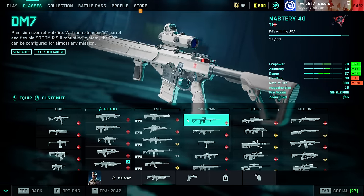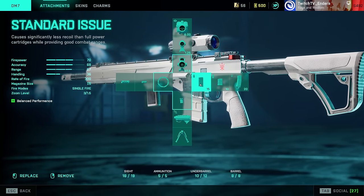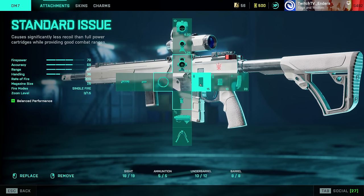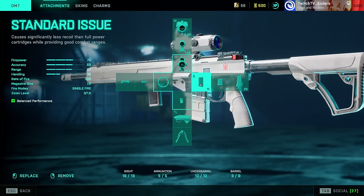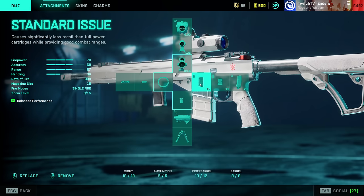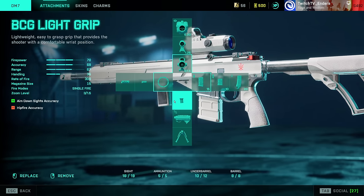Moving on to the marksman rifle category. Factory Barrel, BCG Light Grip, and Standard Issue. Worth noting: if you play on controller input, you get significantly reduced recoil — a 0.75 first-shot recoil multiplier with reductions in vertical and horizontal recoil — which means you can probably get away with different DMR setups than PC players. I'm mentioning this in the DMR category because it's particularly strong here.